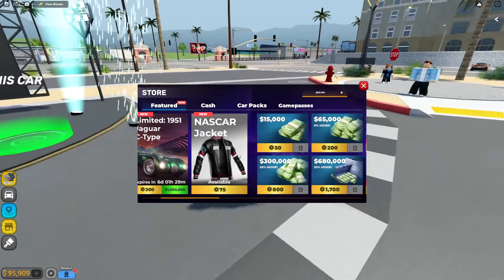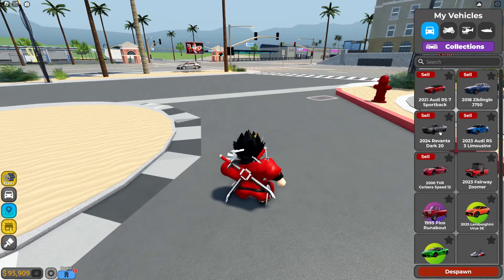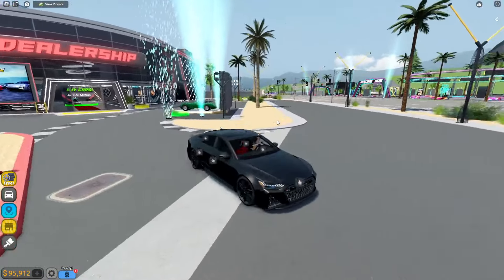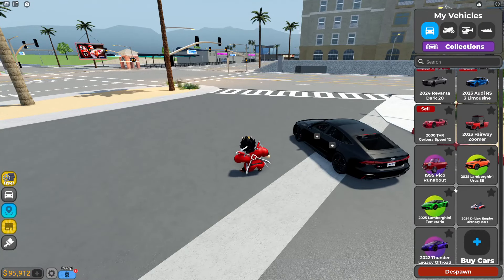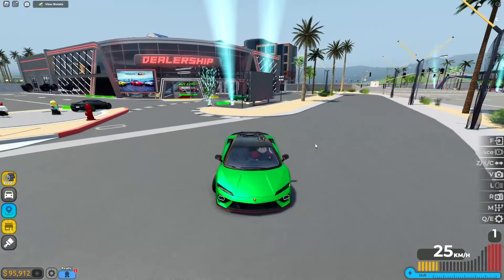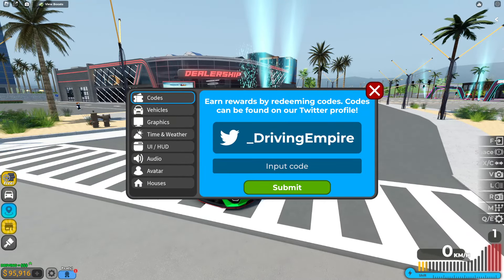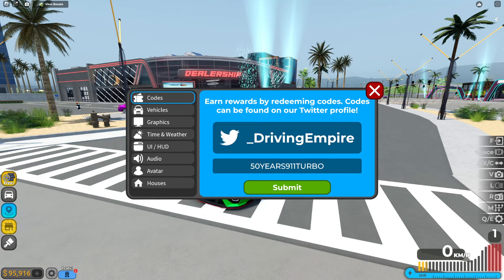I'll be going over and showing all the brand new car codes — if you want a lot of cars it's very easy. I like Audis way more than Porsches personally. I've got the R7 over here and it looks sick. We also got the Lambo truck and brand new Lamborghinis added into the game — you can actually get these for free. The first code to redeem is '50years911turbo' — this is the first code for some free cash.